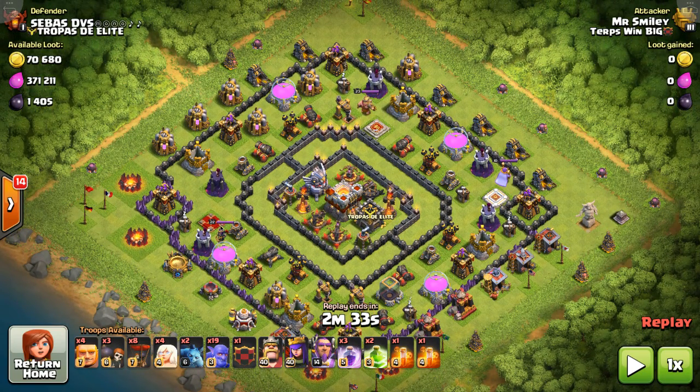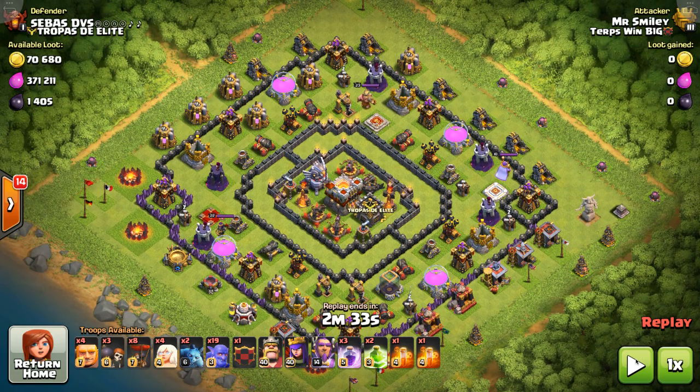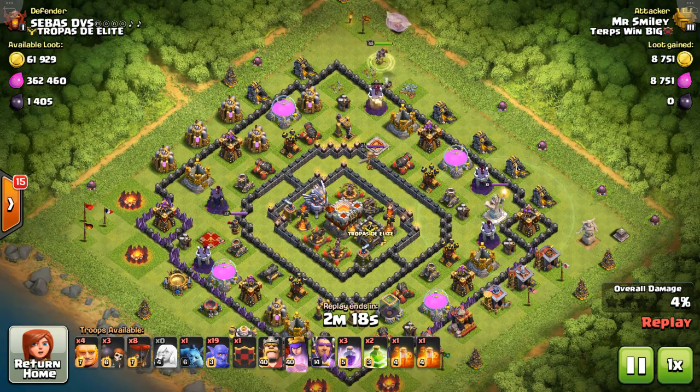It's Mr. Smiley here from TerpsWinB1G with another Jai Bolo video. In this one I wanted to show what to do when you're going up against a ring base like this with your mass bowler with back-end loon comp and you have a ring base where the funneling might be a little bit difficult because the ring is a little bit deeper. For these kinds of bases I've been having some success with just using a queen walk and one of the rages to start out with to create a nice big wide open funnel, so I wanted to show a couple videos here just to give folks an idea of how you can use the same comp and just change it up a little bit to make it more base dependent.